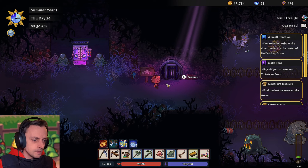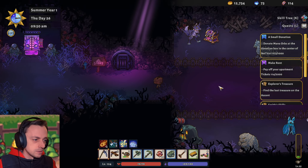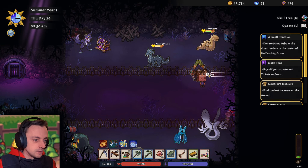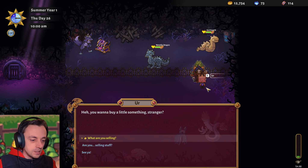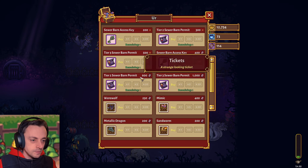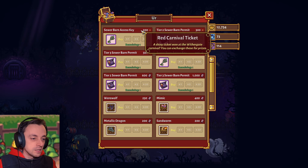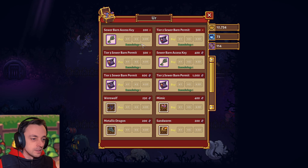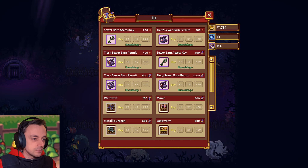What's this? Is that up to the roof farm? What's going on here? Hello, you — who are you? You want to buy a little something, stranger? What are you selling? Sewer barn access key? It's got no choices — just tickets. Red carnival tickets. We don't have red carnival tickets, we only got purple things.